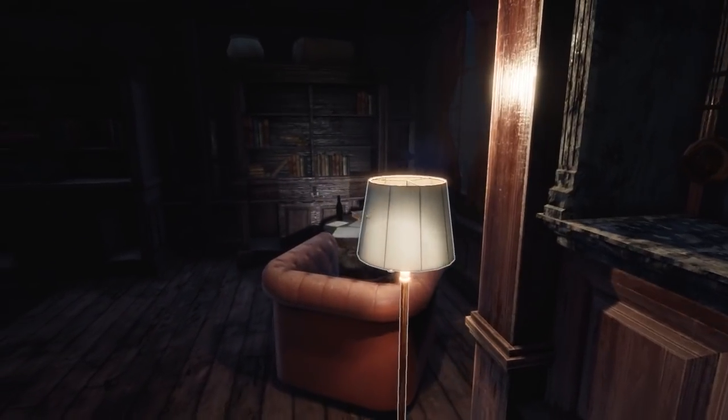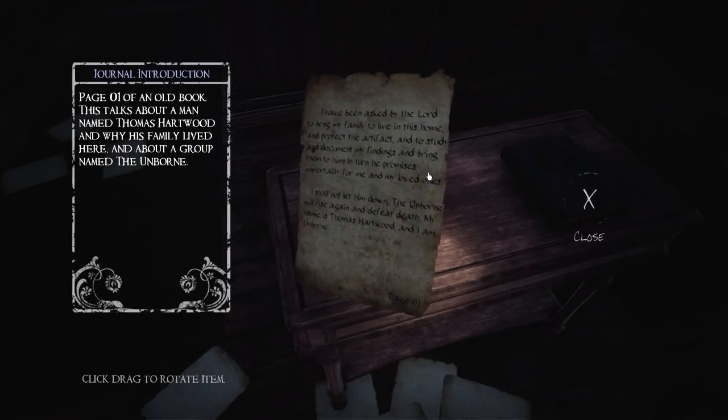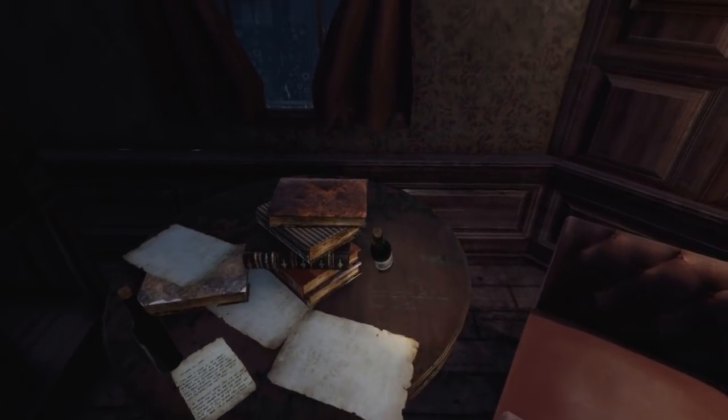Loads more bookshelves — they are not short of books, are they? Or similar looking clocks. Is that another note? Yes, it is — it's the introduction to a journal. We've actually started with page one. 'I have been asked by the Lord to bring my family to live in this home and protect the artifact, and to study and document my findings and bring them to him. In turn, he promises immortality for me and my loved ones. I shall not let him down. The unborn will rise again and defeat death. My name is Thomas Hartwood and I am unborn.' Isn't that the father? That's a bit of a strange turn — I guess that's why the game is called Unborn.